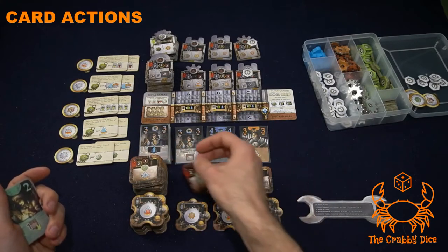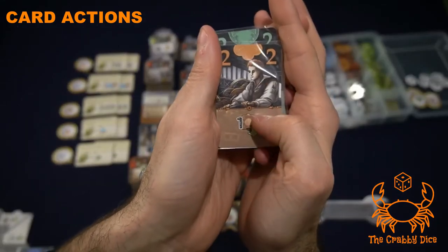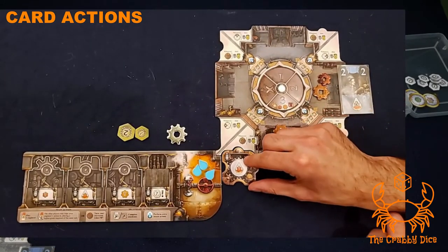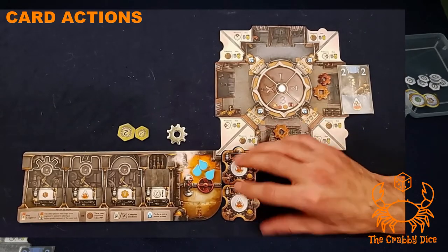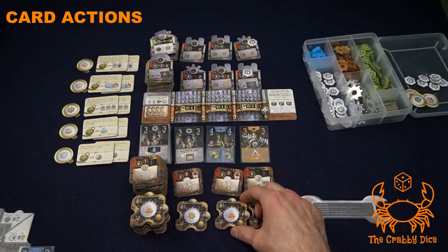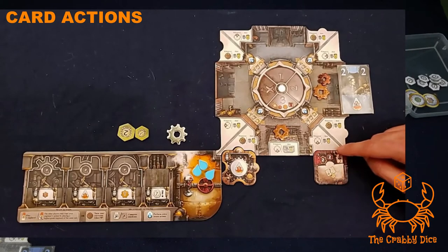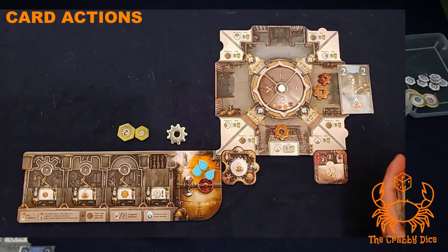Rotating machines go straight into your three slot. There's no limit to how many machines you can have in an area, so you just keep adding them. One-shot machines — the square ones with a flat top instead of a bump — work the same way, going into the three sector with no limit.